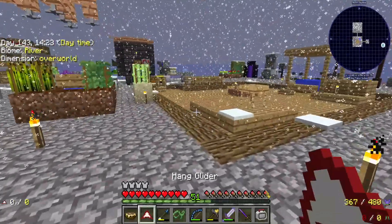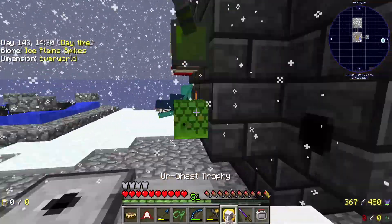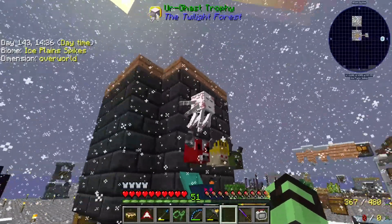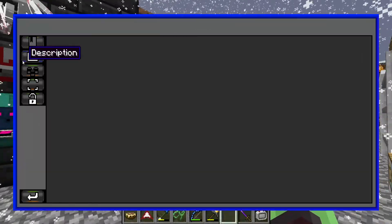So, in between episodes I didn't really do anything, because we kind of finished off last time in a bit of a big way, finishing off the Urghast, which I think is the second to last boss in the Twilight that we can even do in this mod pack, if I remember correctly.